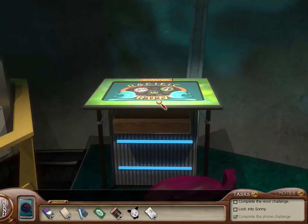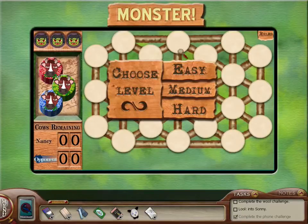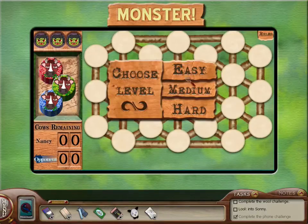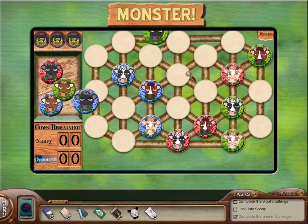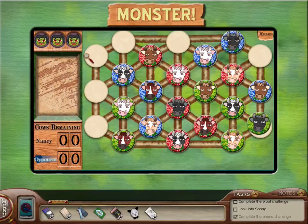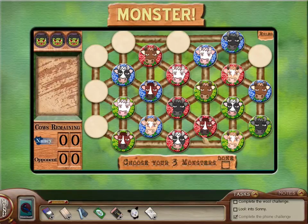So I guess this is where we need to play the games inside the Puzzle Palace. I'm going to try this monster thing. Let's see what the rules are. We have to play as a monster, and the opponent is the farmer, and then we trade the rolls. The winner is the player where the most cows remaining from the round is the farmer. I'm just going to try an easy one. We need to choose our three monsters. Oh, that's right — you have to make the cow a monster. Yeah, I remember this.